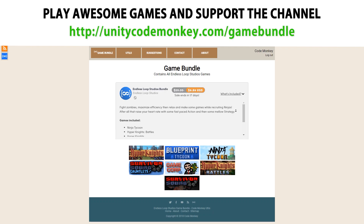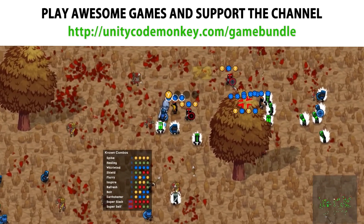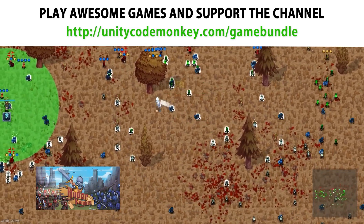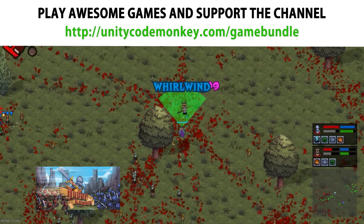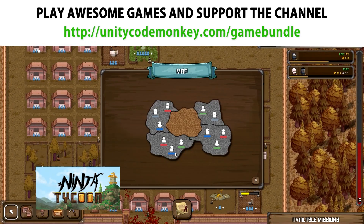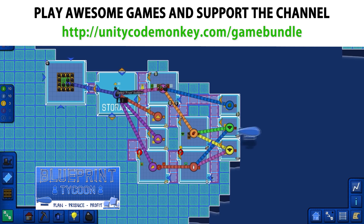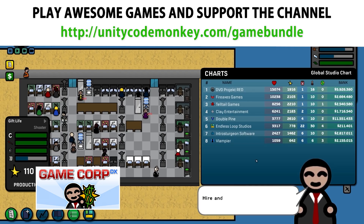This video is made possible by my game bundle. Play awesome games and help support the channel by picking up the discounted bundle on the website. It contains 7 games in a variety of genres. Start off with some strategy in the Survivor Squad games — control your group of survivors and make sure you cover every corner. Then get your controller out for some action with a bit of strategy in Hyperknights. Quickly dash around and demolish your enemies with a bunch of unique really cool abilities. Capture castles and outposts while recruiting allies and demolishing enemy knights. Then work your brain with some management games. Build up your village, train ninjas and send them out on missions to get gold in Ninja Tycoon. Then set up a complex chain of resource gathering and process them to craft more complex objects and make a profit in Blueprint Tycoon. And then chill out by running your own game studio in the awesome GameCorp DX.